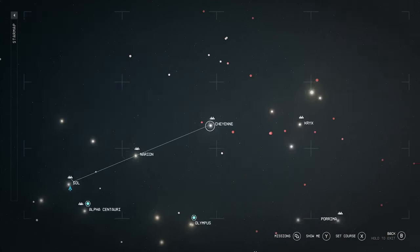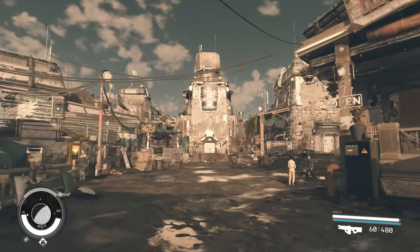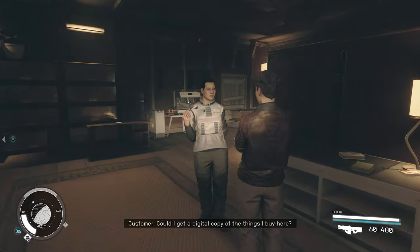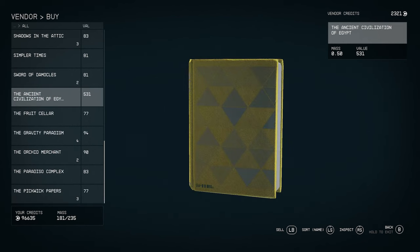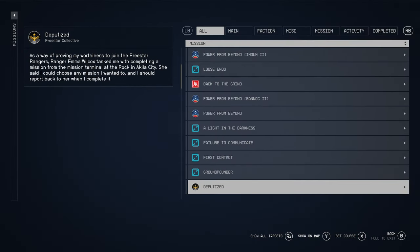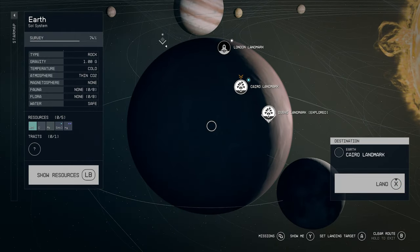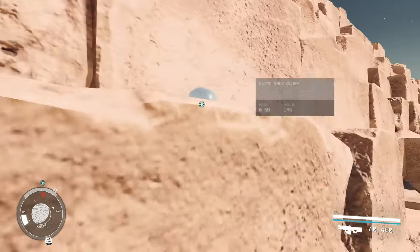The next two will be located over in the Cheyenne system at Aquila. Head to Aquila and then to Aquila City. Once you enter town, to find the bookstore, head straight for a little bit, take a left up the flight of stairs — the bookstore will be right back here. It's called St. Clair's Books. The two books you'll need to purchase when you talk to St. Clair are 'Ancient Civilization of Egypt' and 'Oliver Twist.' This will give you two new landmarks on Earth. Go to your missions and activities, and visit these two new locations. Let's visit the Cairo landmark — this takes us to the Pyramid of Giza. You can find the snow globe right here on the destroyed pyramid.